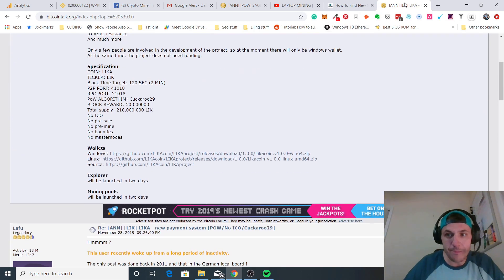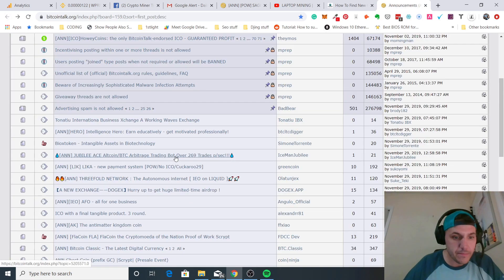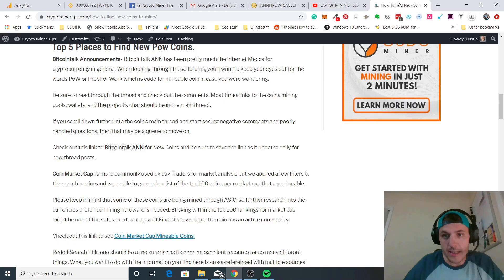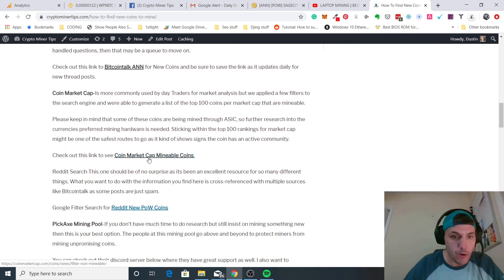That's one way to do it, but for me, sifting through that whole list is just too time-consuming. The other way is you can go to CoinMarketCap and look at the whole list of all the mineable cryptocurrencies to get an overall list of coins.